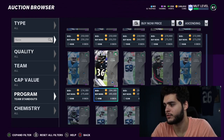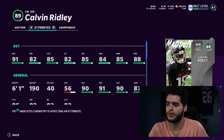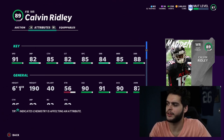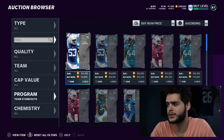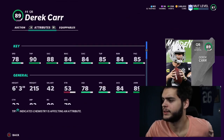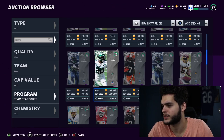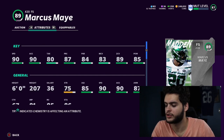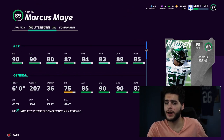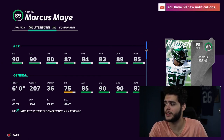Calvin Ridley gets 91 speed base, which means powered up he gets 92 speed — that gives him the deep route running threshold with go deep, which is pretty good. He's going to be very similar to Tyreek Hill. It's a little upsetting his route running isn't better, because in real life he's a really great route runner. Derek Carr has good throw power but bad throwing stats overall — probably rather use Murray there. Marcus May goes with 90 speed, 89 zone, 85 hit power. He's very good — powered up he'll get 91 speed and great zone coverage. He's a really good free safety.